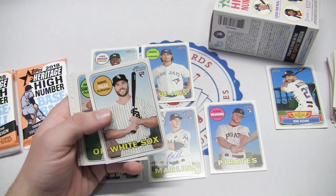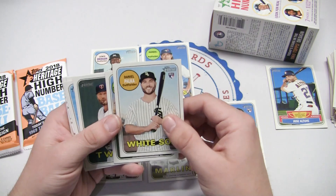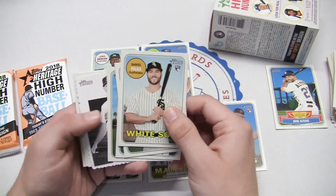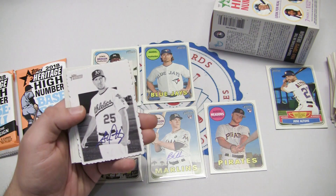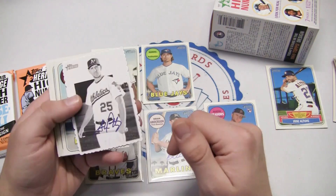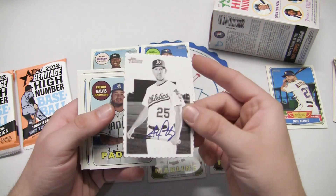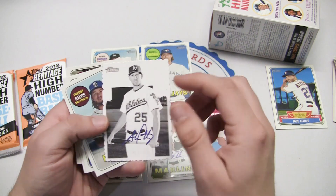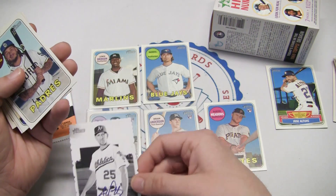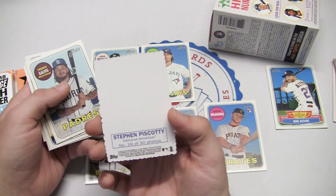Next pack. There's a Daniel Palka rookie card, Anthony Santander, Lance Lynn, and Darren O'Day. We have one of those deckle edge cards — and if you're freaking out thinking we just hit two autos in one box, this is a facsimile. It's a fake one, not a real autograph, but it is a deckle edge card — you can see the edge right there. This is Steven Piscotty.